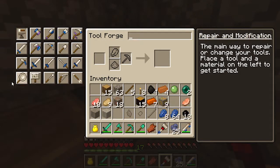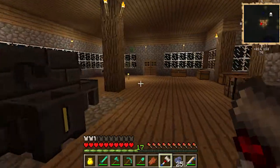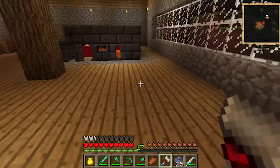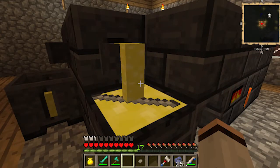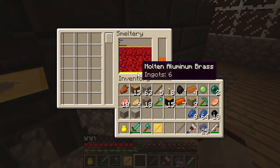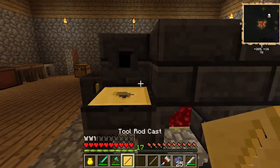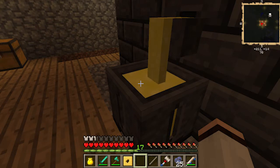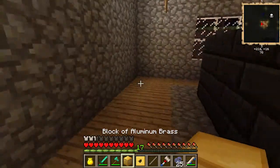Alright, so gotta make sure I have the right stuff — shovel head, stone tool rod. Let's see — throw that in there. So what I can do is take these and make aluminum brass — I think it's multi-aluminum brass yeah — make a cast of that. Let me finish this off real quick. I put like most of my aluminum brass in here, so I can just store it off to the side.